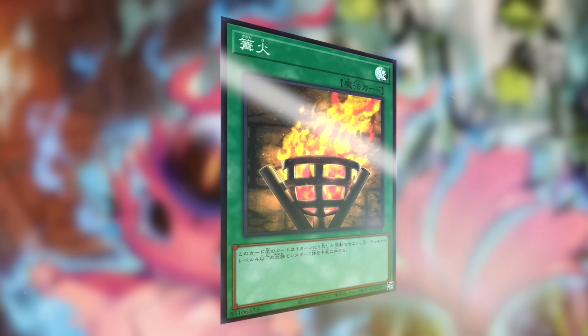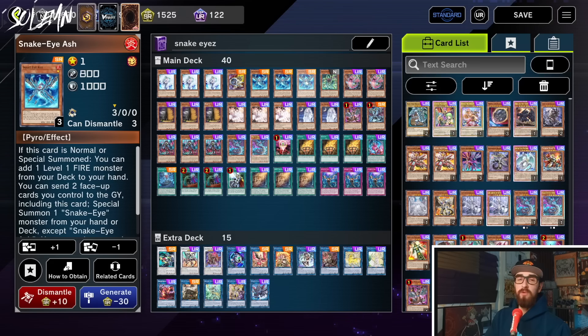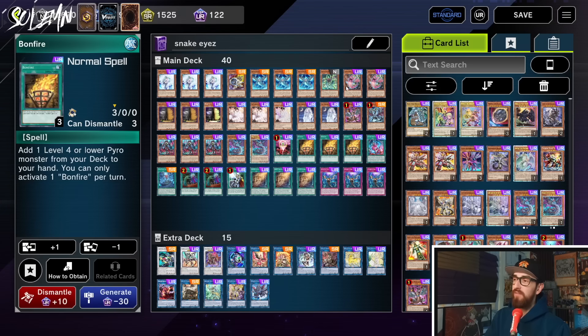And triple Bonfire — this is the new card. It essentially says add one level four or lower Pyro monster from your deck to your hand. So if you normal summon Snake Eye Ash and they Imperm you, you go Bonfire, place Poplar, and keep on playing. Pre-Bonfire, the deck sometimes got stopped by hand traps a little too much because you didn't actually have that many pushes. Now it is properly going to be tier zero. Bonfire is the final push this deck needed to play through virtually everything. So now Master Duel is just mindless hand trap wars.